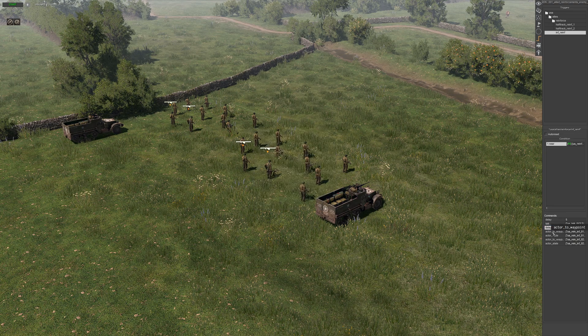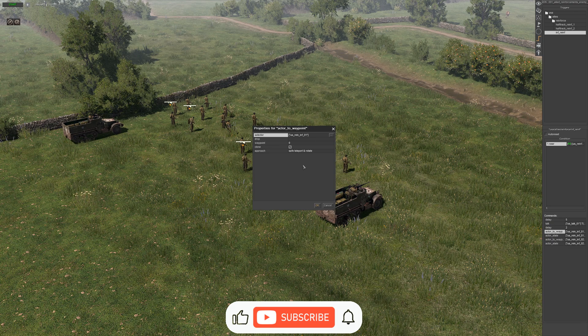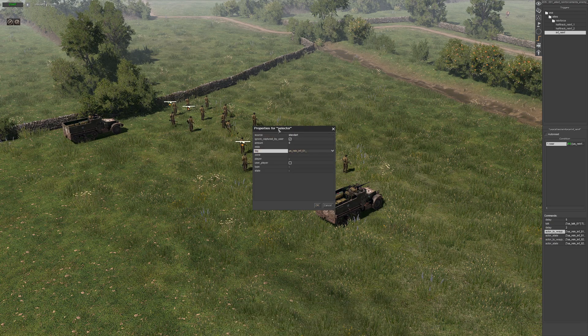Then we've got actor waypoint and this is for squad 1. I've given it the tag of squad 1, waypoint 0 — we tick the box for clone, save teleport, and rotate. Then we've got actor state. You can set these to however you want them to be. We've got US reinforce squad 1, so infantry squad 1 here, and these are the settings I've got them on.